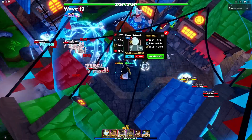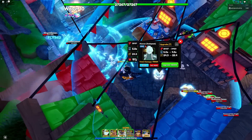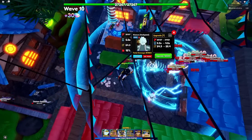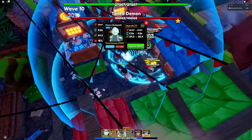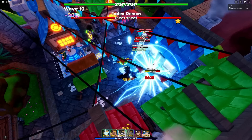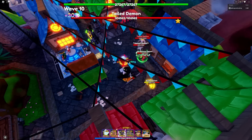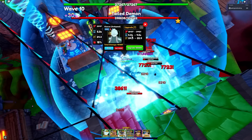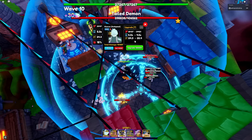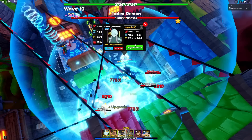Upgrade 7 gives him a brand new ability: Godspeed Whirlwind, and it's a multi-hit — that's actually nice! Upgrade 7 stats: 25,137 damage with a 5-second SPA and 24.3 range.